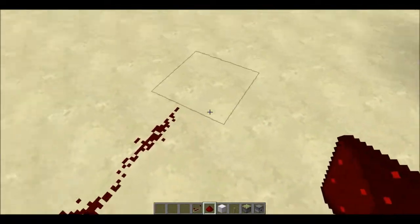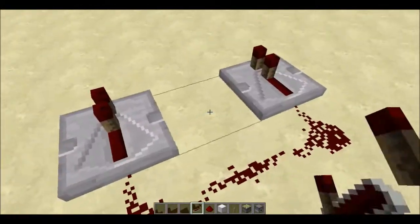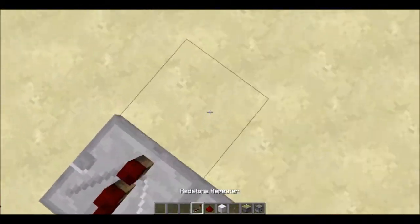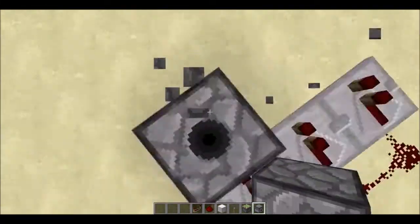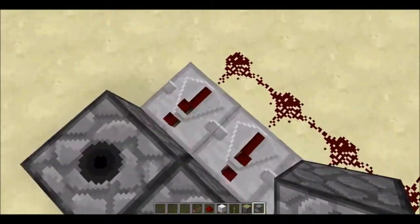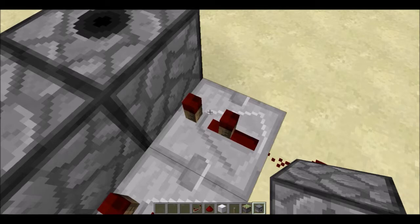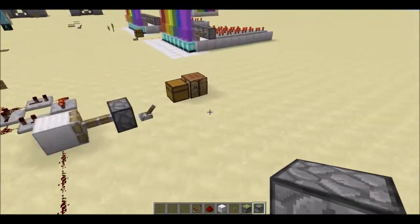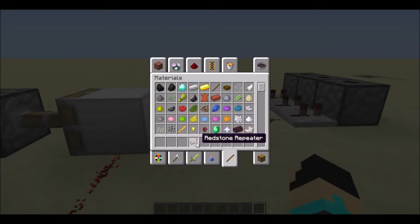And now we're gonna do the dispensers. So, we're gonna place three repeaters and all the dispensers facing up. Facing up — one, two, and three. Now, we're gonna slow down the timing for these. And then, here we go. We got the dispenser equipment. And, let's get rid of all the extra stuff.